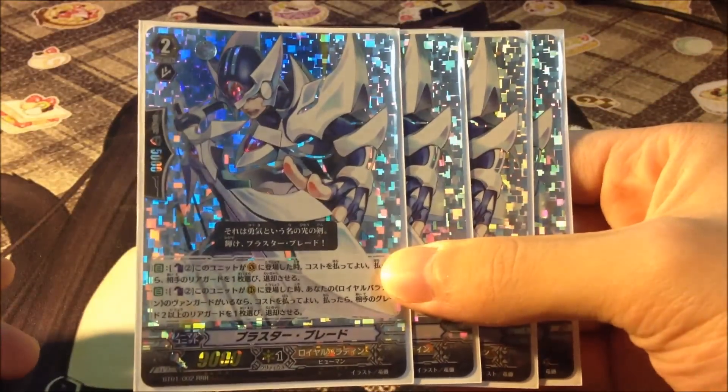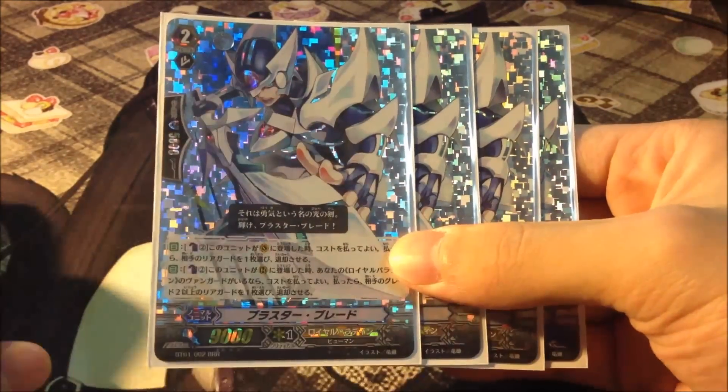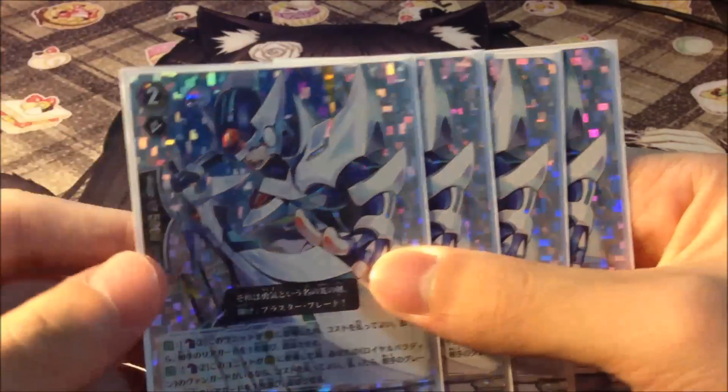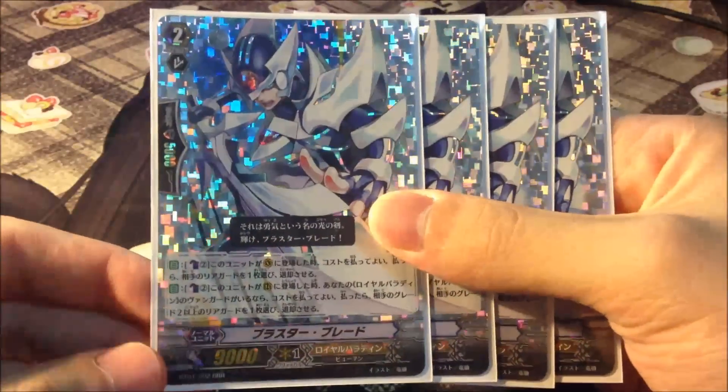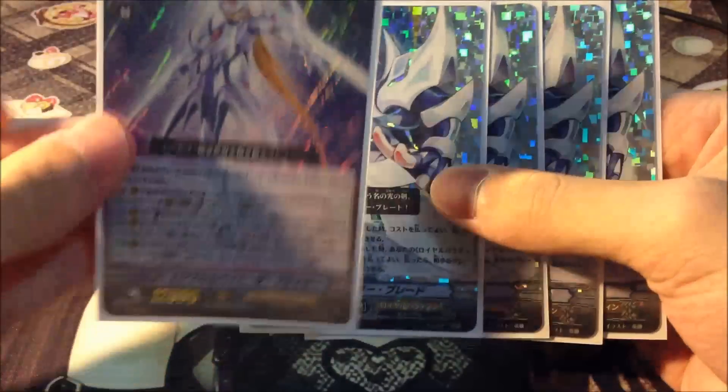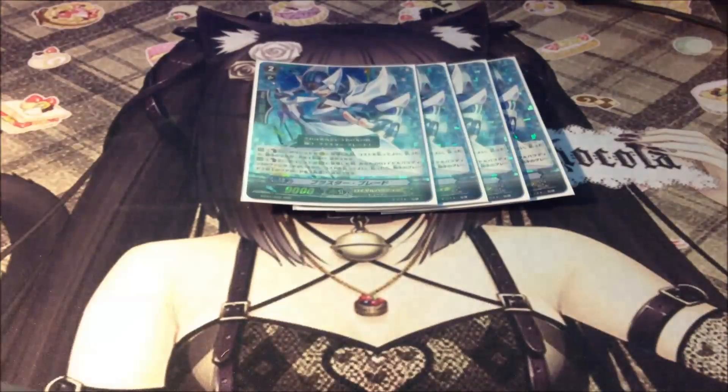For Grade 2, I play 4 Blaster Blade. His Vanguard ability is Counter Blast 2 to retire anything, and his regular rear-guard ability is Counter Blast 2 to retire a Grade 2 or higher unit. This is my avatar. Use him with Wingal Brave to search out your Escalade the Blaster. Basically this whole deck — all units just stack in 4 Blaster — and the deck actually works. That's why he's so good.